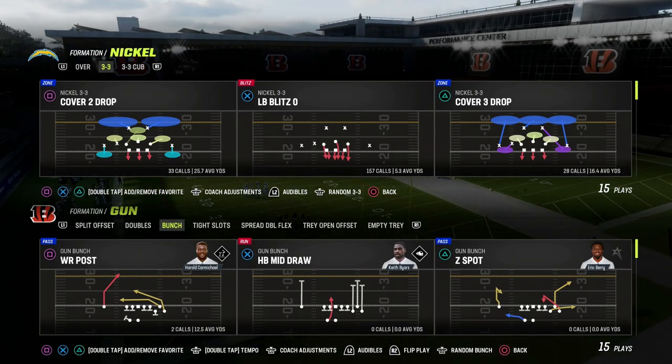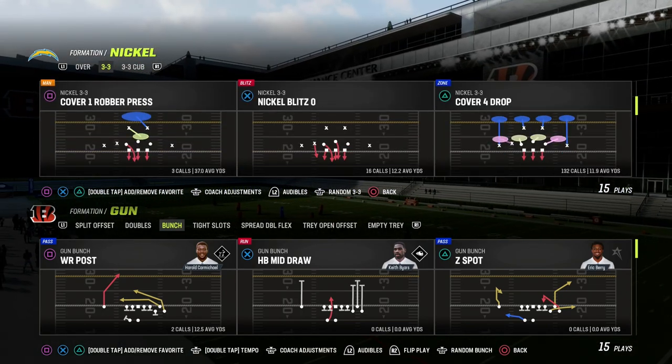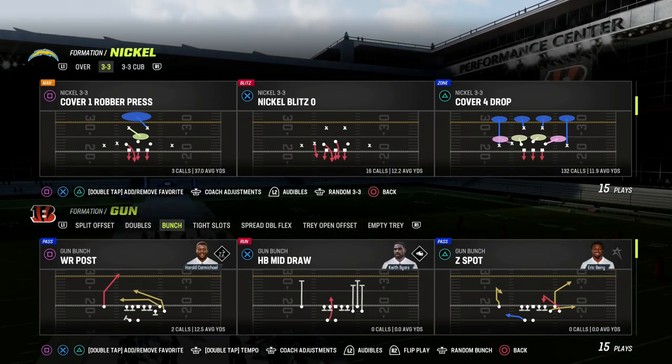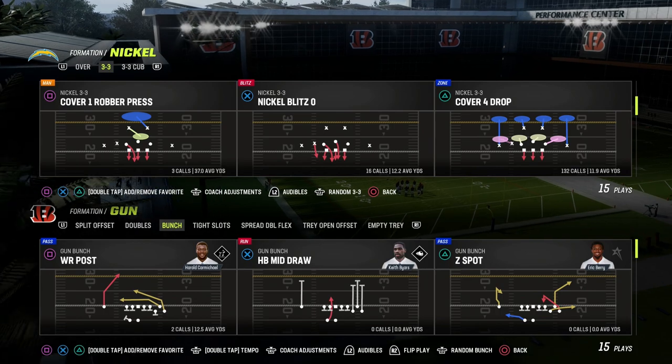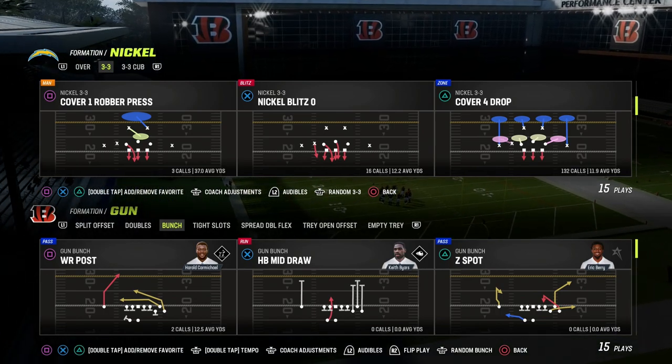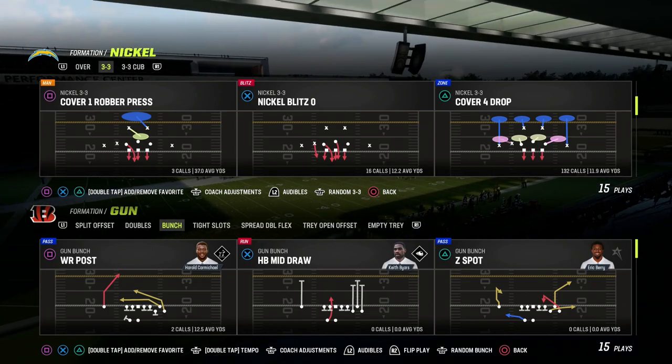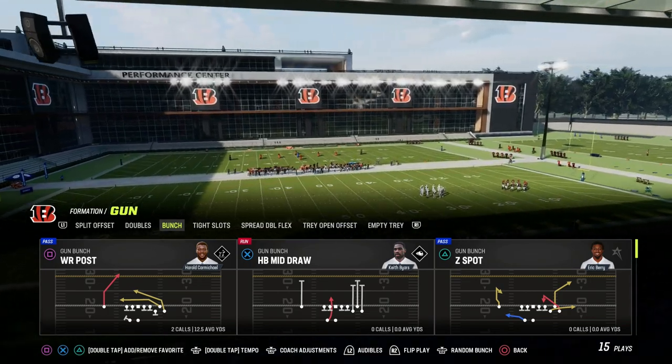Now I'm going to be in the West Coast Bunch. If you want to get my entire West Coast offensive ebook, you can join the Patreon for just $10. It'll get you access to all of my Madden content, all of my ebooks, all the updates to those ebooks, everything we're dropping for 24. Everything's in the Patreon, so if you want to get access to all that stuff, the link is in the description.